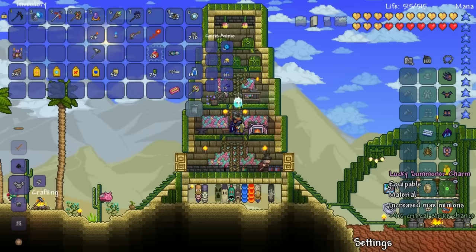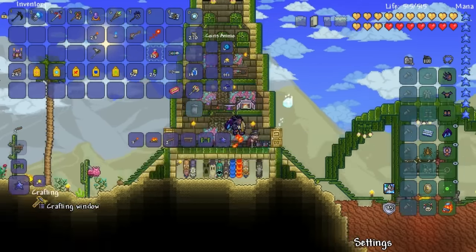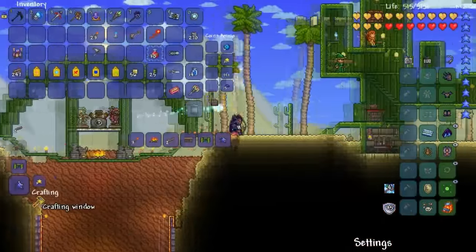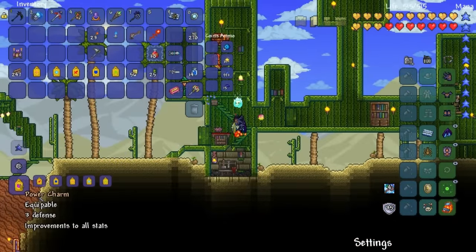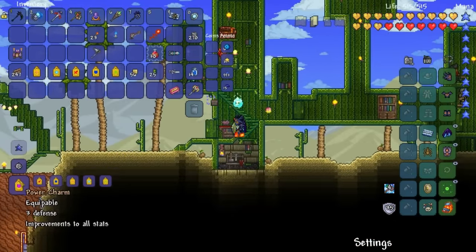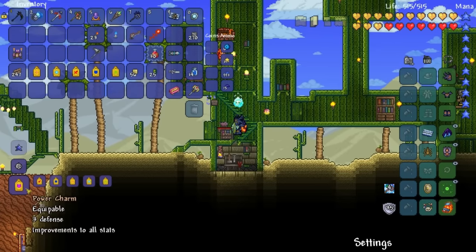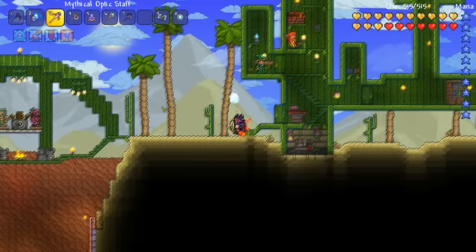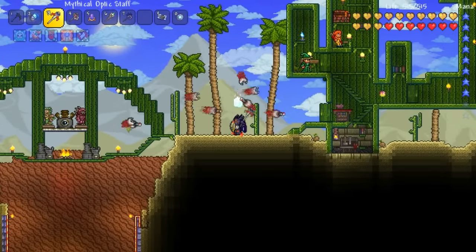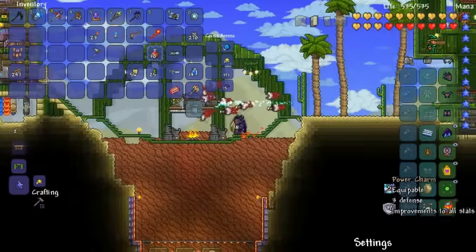Oh shit, look at this! Now where do I combine them together? Over here. So we need all five of these charms. They're all pretty simple recipes — it's just a whole lot of silk, primarily. There's like 100 silk you gotta use to make all these. Three defense, improvement to all stats. Now the question is, does this let me summon an extra minion? So that's eight. Yeah, it does. That is really good.